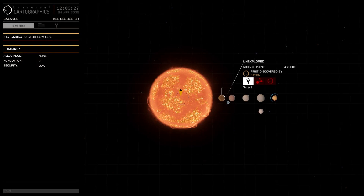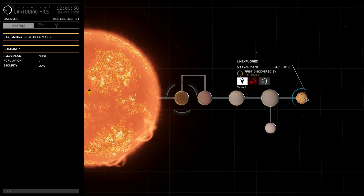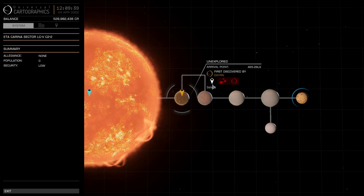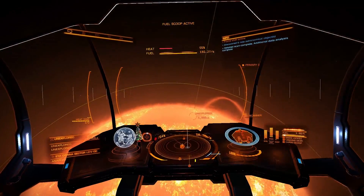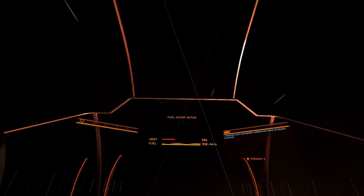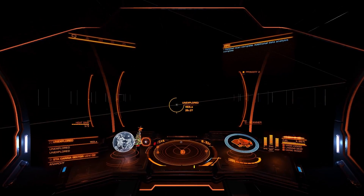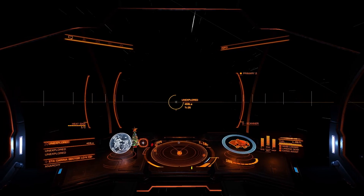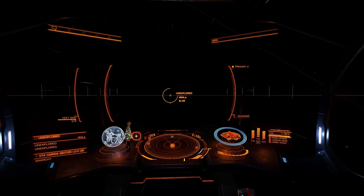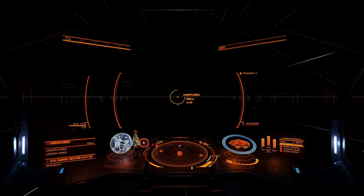And yes, this has been explored already. I'll go explore these two but I think they're just going to be metal rich places, nothing fancy. Fuel scooping complete — fuel scoop disengage. We've got one more jump to go. I have a feeling this whole nebula will be explored, but that's okay. If I do find a black hole or something else in this nebula, we'll have a quick look.